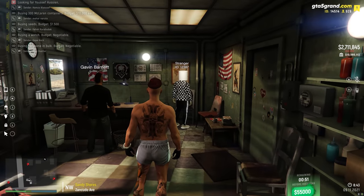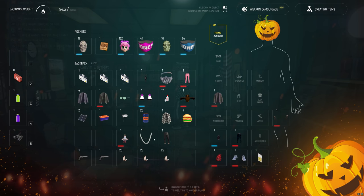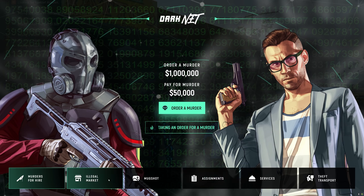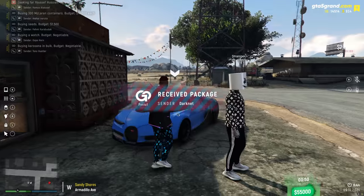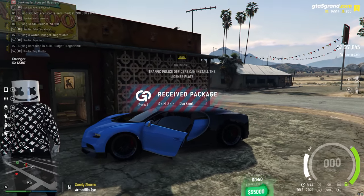Now that we got the tattoo, we have to head back over to the dark net, and now we need to buy some things that'll help us find the vehicles a lot easier. Pull your phone back up, head on over to the dark net, then head on over to the illegal market. You're going to want to purchase a level 3 vehicle scanner and a lockpick set. The level 3 scanner doubles the distance compared to the level 1 scanner. So far you've spent about $102,000 getting the equipment you need, but don't worry — it's worth it in the end.